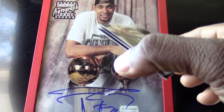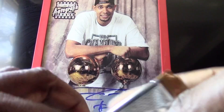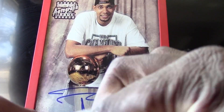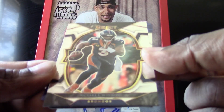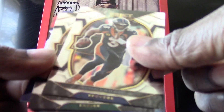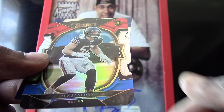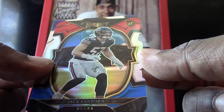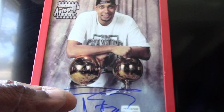Two more packs left in round two, then one more round of Select after that. We have a Russell Wilson, a Nakobe Dean, a Jack Sanborn rookie die cut for the Bears, and a Lamar Jackson base card.